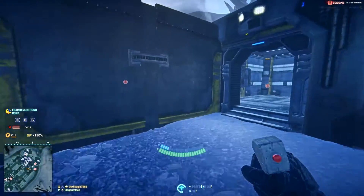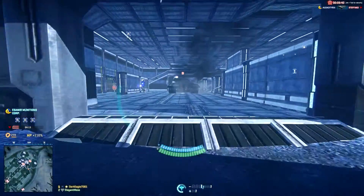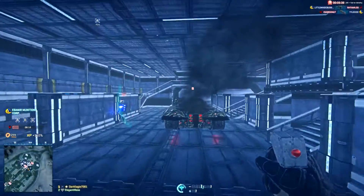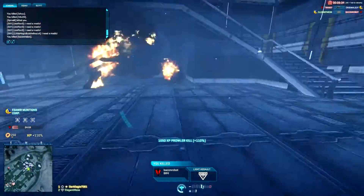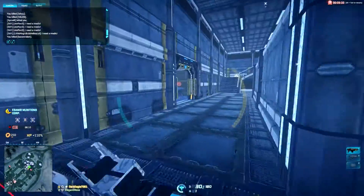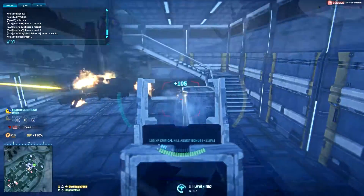The Spawn Beacon has a little more versatility in the fact that if you're a Squad Leader, your Squad Leader can set that and just kind of leave it there, and you'll know where you're going to be dropping from. With the Squad Deploy option, you just need to make sure that you know where your Squad Leader is, so you know where you're going to be dropping into.